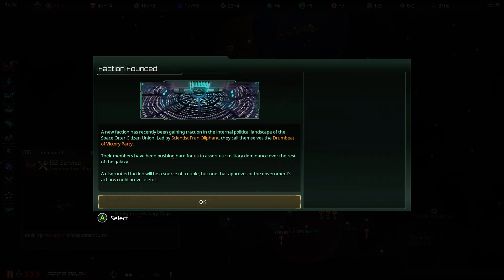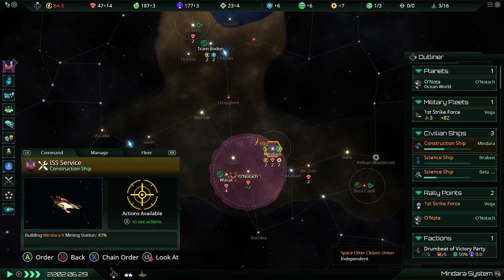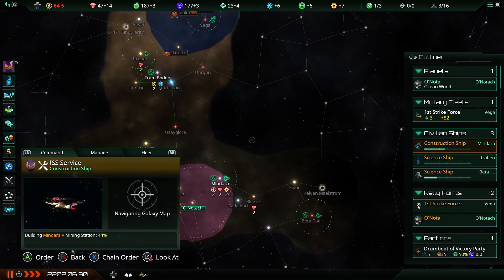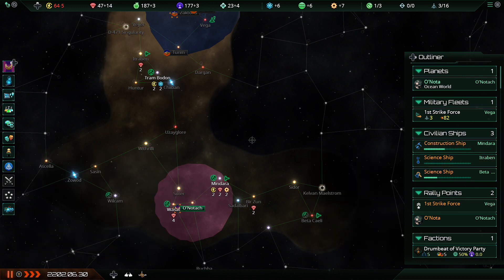Now the race is on to get 350 minerals to settle the world as soon as possible. But we've also got a faction — these guys want military dominance over the rest of the galaxy. If they founded first, they're probably already pretty happy with us. I'm egalitarian so I get more influence out of factions, and you do need a lot of influence in this game and it stays useful throughout.